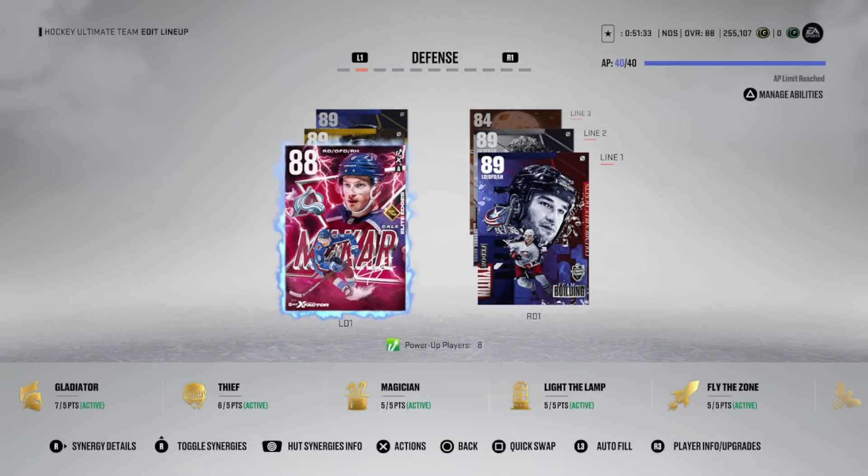Mike Green is 1000% going to be on the god squad as well as the no money spent team. I think Mike Green is a really, really good card for no money spent to actually invest your coins and resources into. Excited to see how it turns out - let me know what you think in the comments, and I'll see you next time.